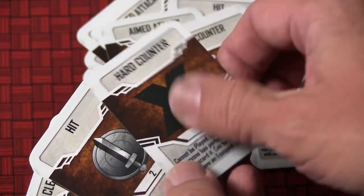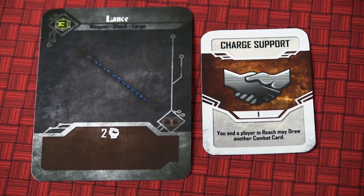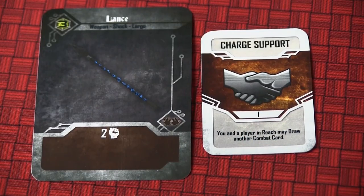Combat cards have a name, an icon, and a priority number — one, two, or three, and sometimes blank. After drawing cards, you have the option to pass on combat and recuperate — discard cards and skip attacking, though other players can still attack. For players who are attacking, they play their priority one cards first. These are a pre-attack phase where each player can play one in no particular order. These might help other players or yourself prepare — for example, you and one other player get to draw an additional combat card.